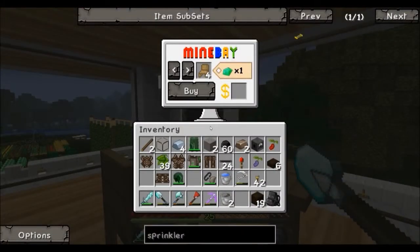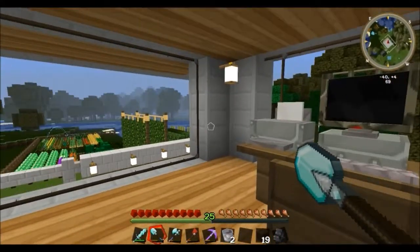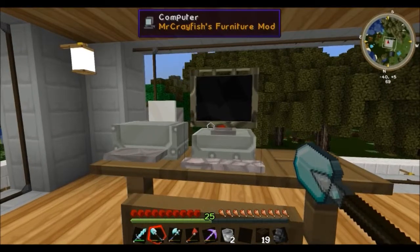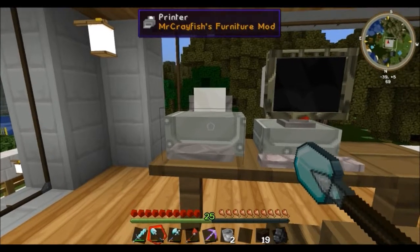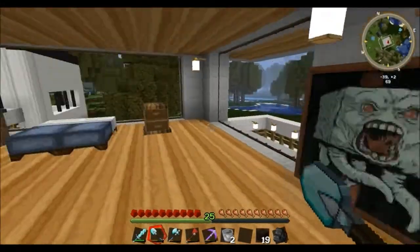The computer is really cool. If you guys don't know anything about the Mr. Crayfish Furniture Mod, you guys need to check it out because it's pretty cool. If you've got an excess supply of emeralds, which not a lot of us do, you can actually buy stuff instead of building it on MineBay. Yes, MineBay, everybody. That's pretty cool, but it's kind of expensive because you have to find the emeralds and emeralds are pretty rare. There's also a printer, and I've got to figure out how to use this — I've tried numerous different things and can't figure it out, so I'll get back to you on that one.